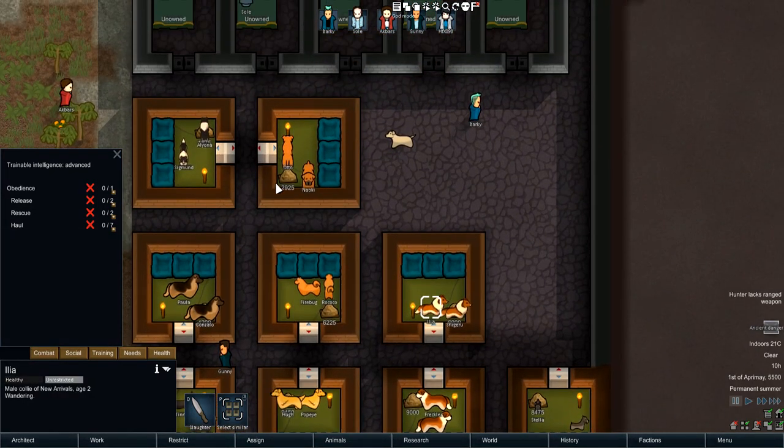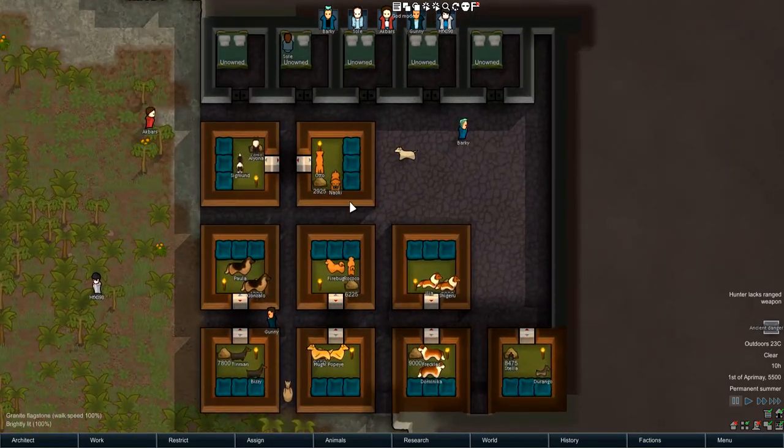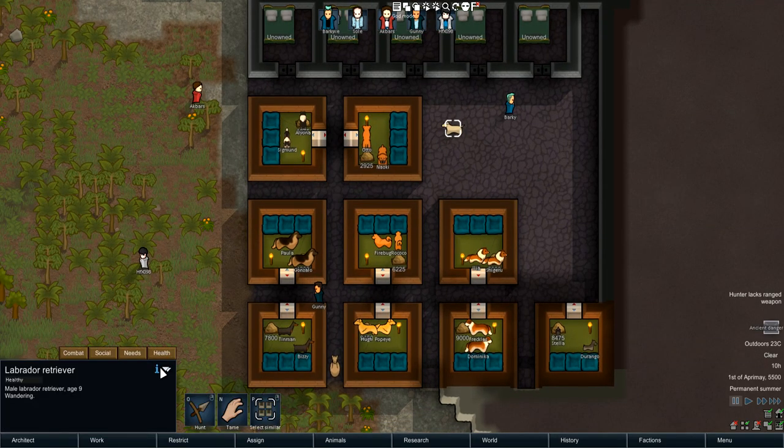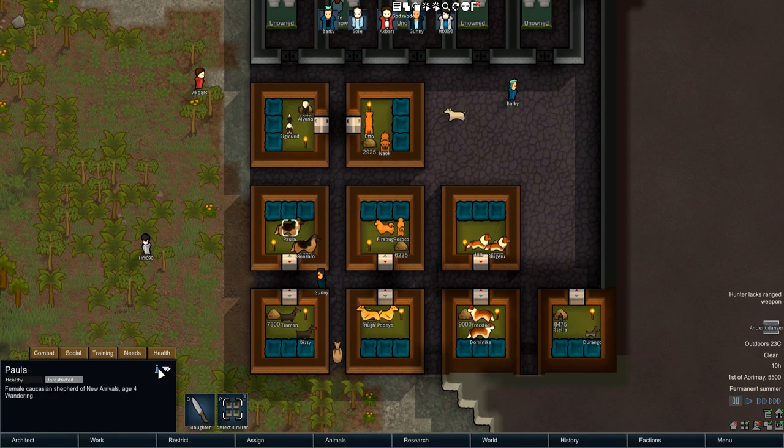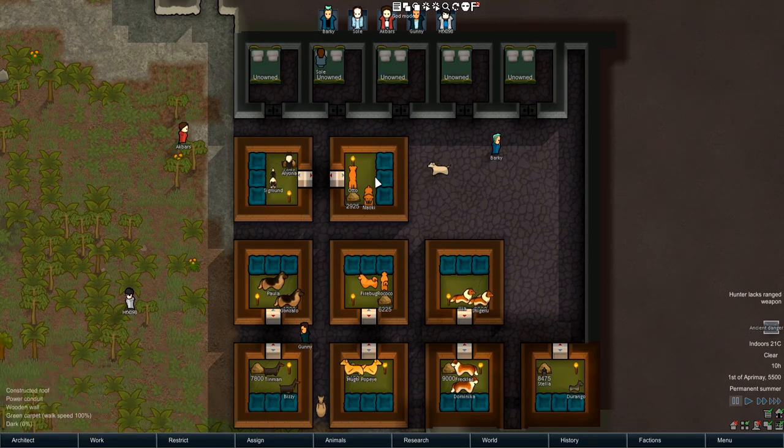If we compare that to a normal Labrador Retriever you get a better look at the bigger picture — movement speed set to 5 cells per second, body size at 1.0 which is the default, trainable intelligence Advanced, melee DPS 2.88. Interestingly, we cannot train the Schnauzer to rescue because it's too small to actually carry a human body, but the rest of them are all pretty malleable and actually valuable additions to the colony. Look at the DPS on this Caucasian Shepherd — 7.23 compared to the Lab's 2.88; this dog will get mauled.